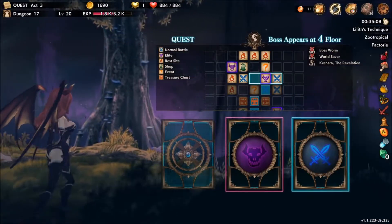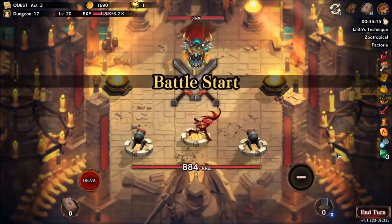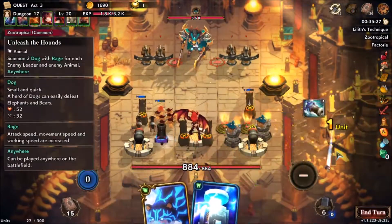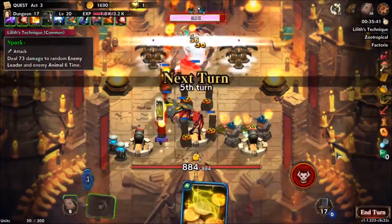It's also like a roguelike, like Slay the Spire, in the sense that you're given a hand of cards. You've got five cards in your hand, you're going to play maybe three of them, and the other two have to be discarded, then you draw five more. While you're discarding and redrawing, time sort of plays out and your opponent can do things. The timing takes a little bit of getting used to.